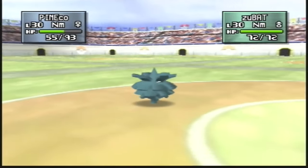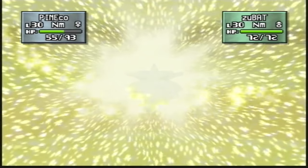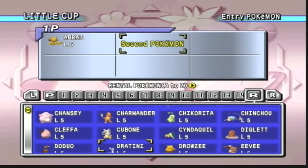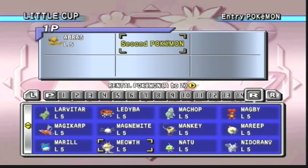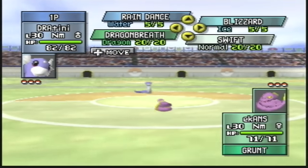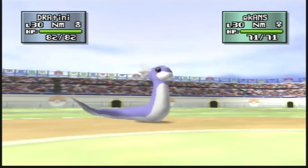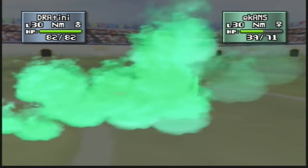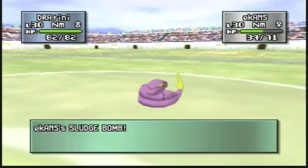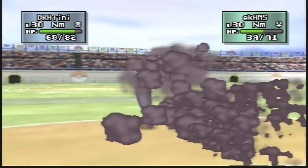Remember, this was also the third Stadium game on the console but only the second game released in the West. The game features all 251 Pokemon from the first and second generations, all with upgraded attack animations in the same 3D based battle screens. It is also compatible with the Pokemon Blue, Red, Yellow, Gold and Silver carts, so no matter which Game Boy cart you had lying around you could connect it to the transfer pack once more and take your monsters from the small screen to the big.